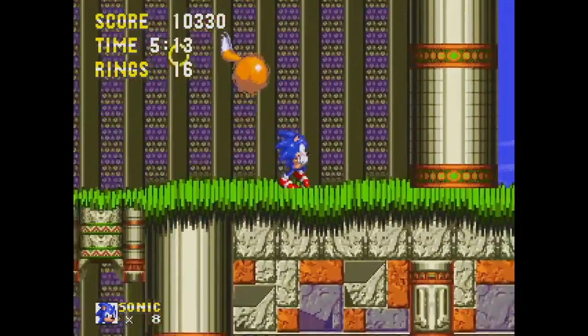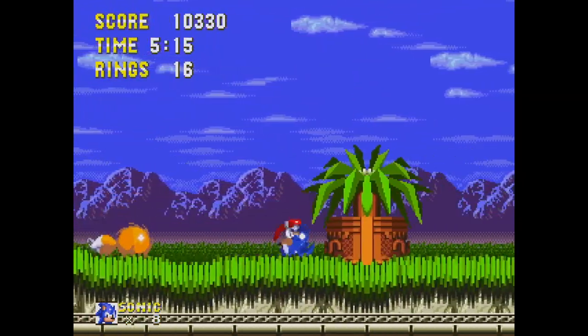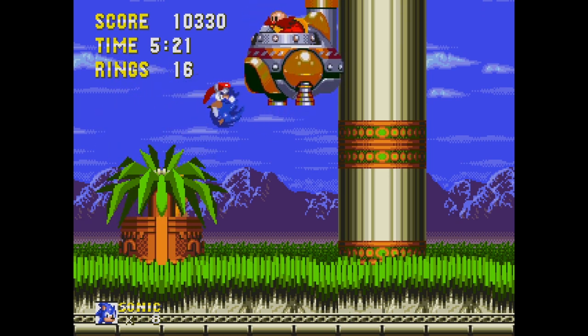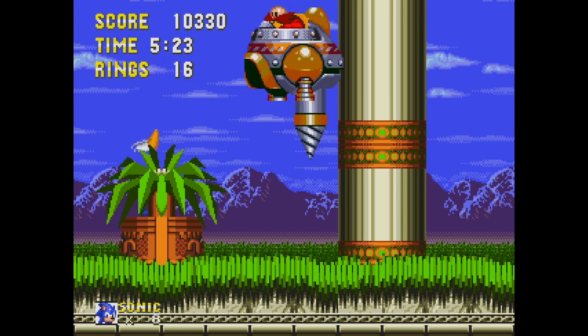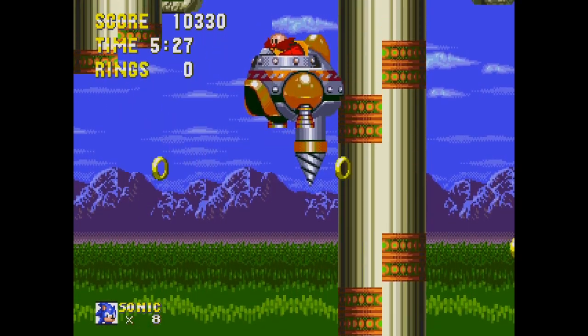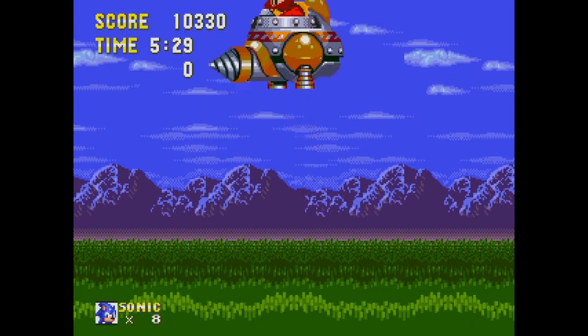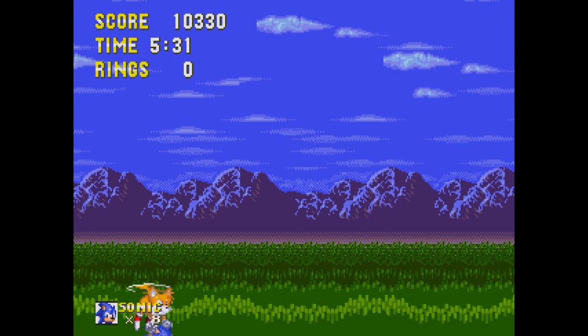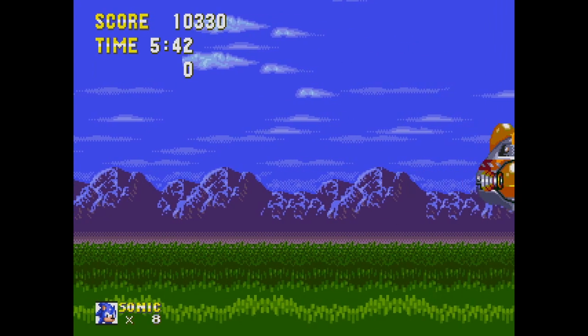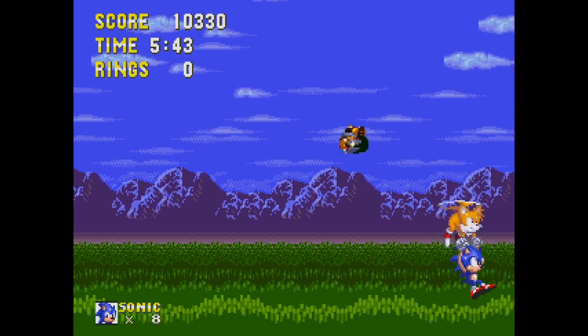The main boss of this zone is interesting because you'll approach it differently depending on who you're playing as. If playing as Sonic, Robotnik comes and destroys the entire zone — that's extreme. Tails will grab Sonic just in time and from there you can launch Sonic onto Robotnik when an opening presents itself.